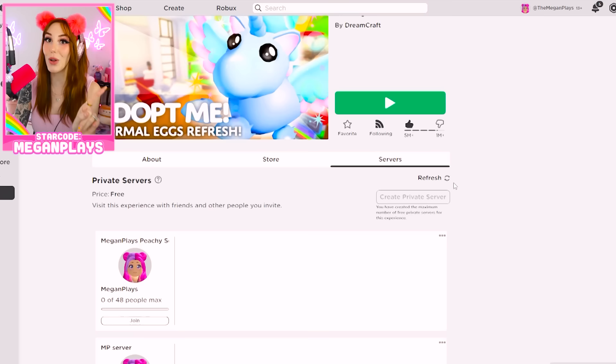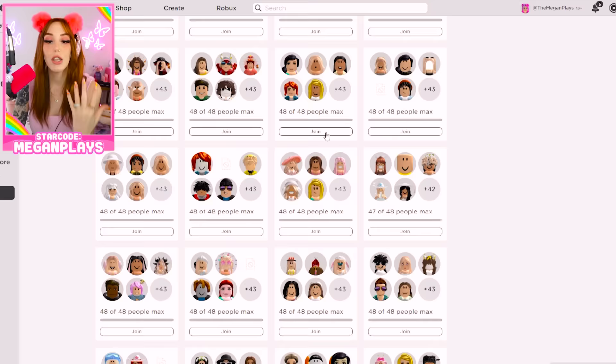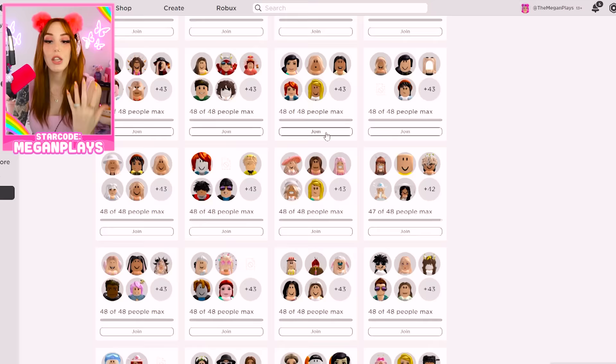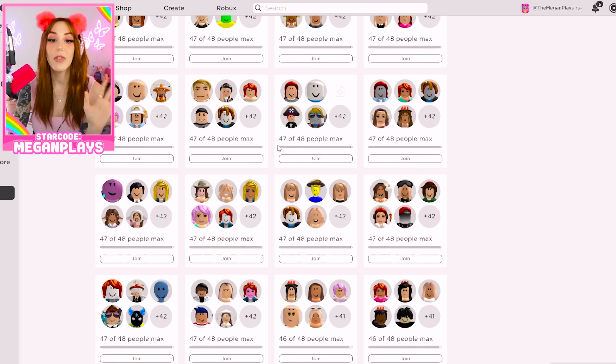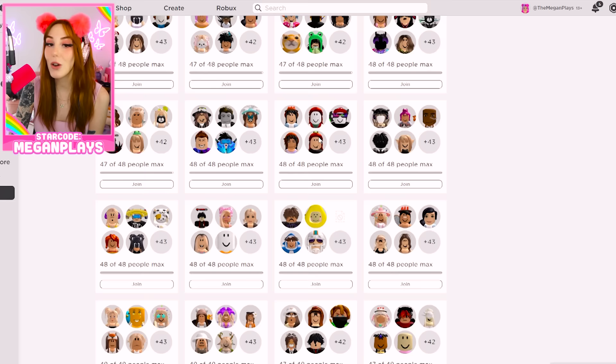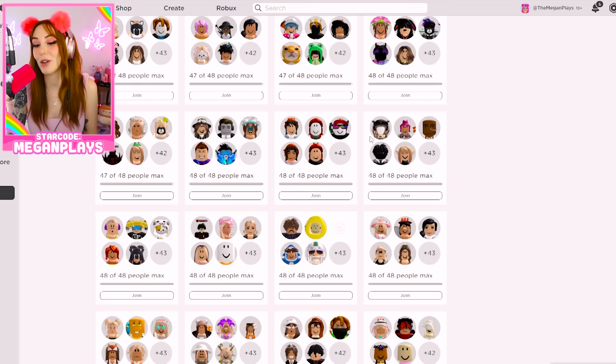The first thing you're gonna do whenever you come to play Adopt Me is you are gonna scroll down to a rich server. This is important. We are not trading, so you do not need to have a certain amount of pets to participate in rich servers. The way to find a rich server is to go down to servers and keep clicking 'view more' until you get down to where there are 47 people out of 48. If you go to one that is 48 out of 48, the server is full and you will be waiting 10–20 minutes to get in.